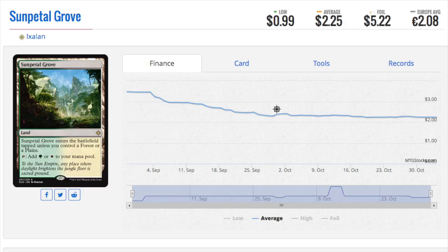Now people trade for lands in playsets, and if someone wants to trade for a single land you can charge them a premium. But typically I trade them in playsets, and I can trade them up to something like a cheap shock land — you can trade four of these into a shock land.